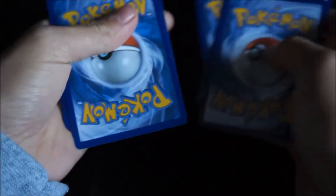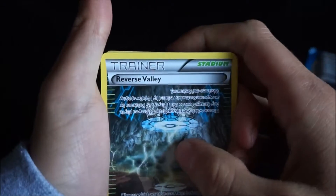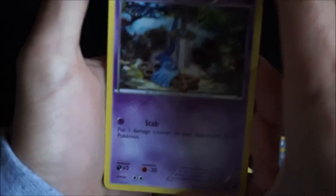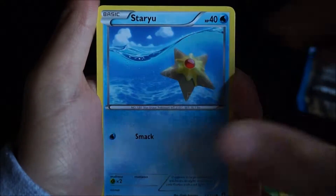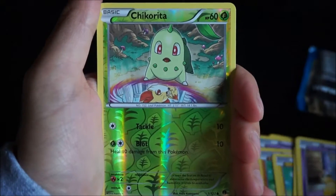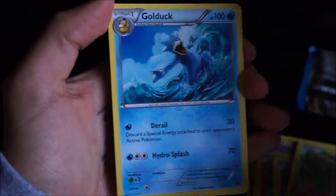Code card. We got a Trainer. Frogadier. Cloyster. Honedge. Pancham. Blitzle. Staryu. Espurr. Chikorita. And our last card is — a regular rare again.